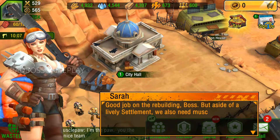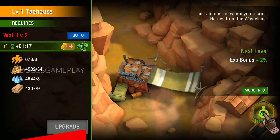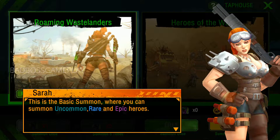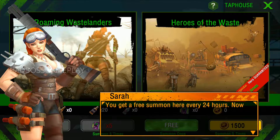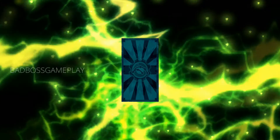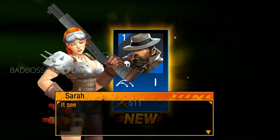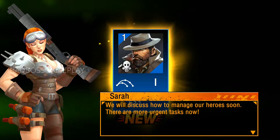Good job on the rebuilding. But aside from a lively settlement, we also need muscle when things get rough. The Taphouse is where we summon heroes from the wasteland, and it's now packed. This is the basic summon, where you can summon uncommon, rare, and epic heroes. And this is the premium summon, where you can summon rare, epic, and legendary heroes. You get a free summon here every 24 hours. It seems you've got a hero specialized in sniping — more info can be viewed in hero management. We will discuss how to manage our heroes soon.